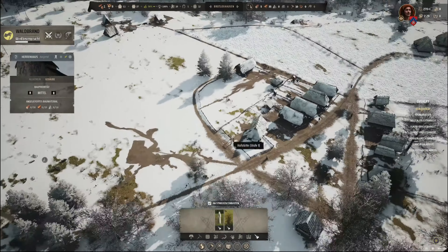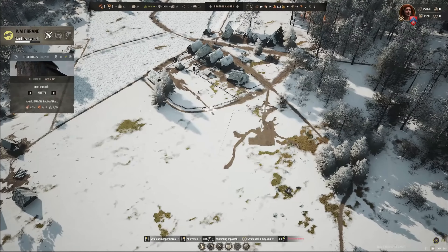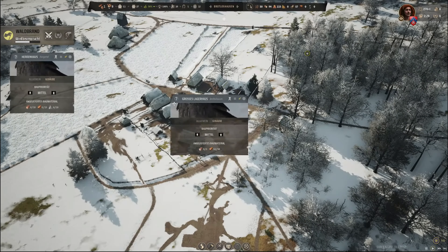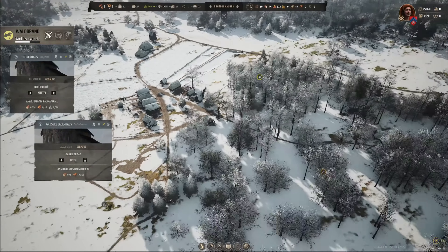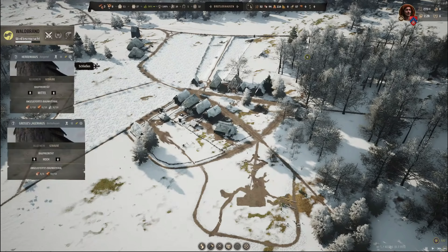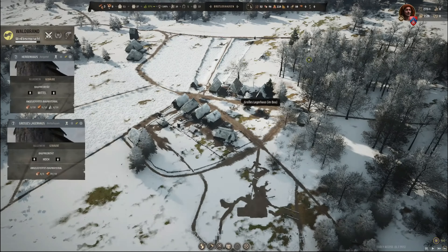Guck mal, das wird doch schick. Straße hier hinten rum. Da noch eine Straße. Können wir jetzt hier erstmal beim Bauen schauen. Zuerst müssen wir das Lager ausbauen, und die eine Sammlerhütte machen wir doch nochmal wieder leer, genauso wie das Bauernhaus. Dann haben wir nämlich drei Familien, die beim Bauen helfen. Mein Herrenhaus behalte ich im Blick, großes Lagerhaus behalten wir im Blick, die Kirche dann gleich auch noch.